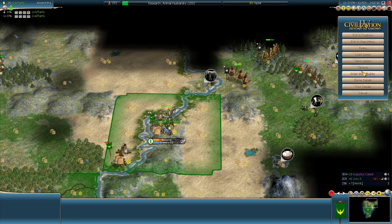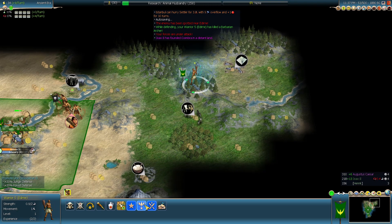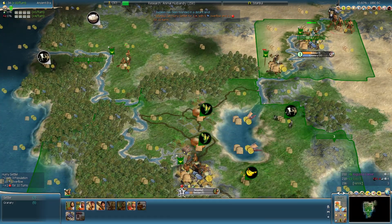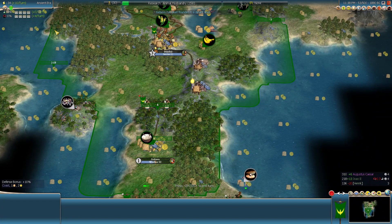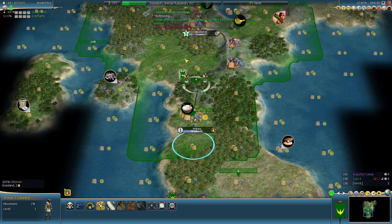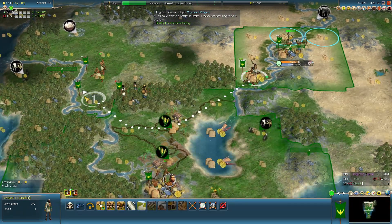We have cows, so let's do that. I think I'll grow size six and three-pop whip the settler. This will be roaded up in a sec. This city I'm also going to whip into a granary. Go out and fog bust. That's roaded up — it'll be connected next turn. This one will make a connection to the south. My economy sucks. Ouch, yeah expenses. I need my units alive for now — we must not underestimate the barbarians. I need to explore. We're going to whip the settler here into this granary and get this cottage up so we have more commerce.